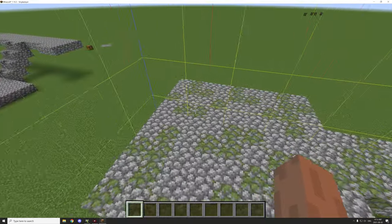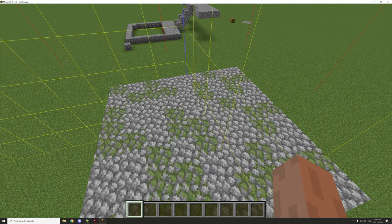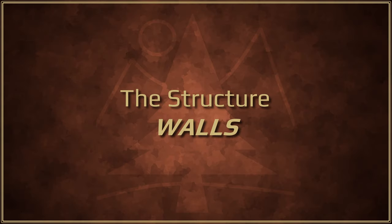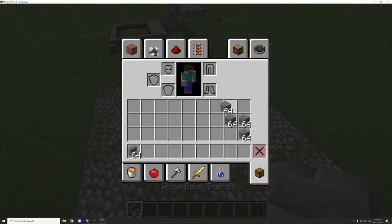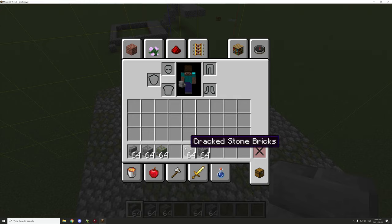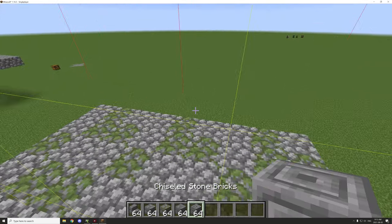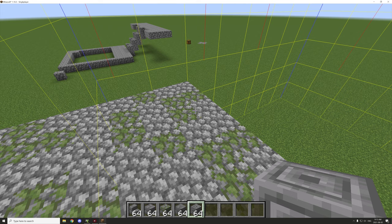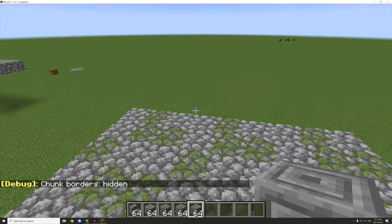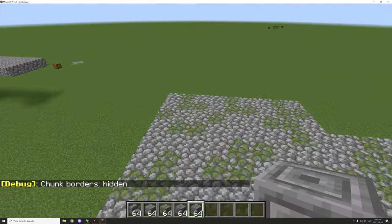Let's go back over to select our other palette for the walls: stone bricks, cracked stone bricks, and mossy stone bricks. I'll show you some tips on creating some wall designs with stone bricks. We're going to use stairs for decoration for the walls along with some mossy cobblestone for these parts, and some cracked stone bricks as well.